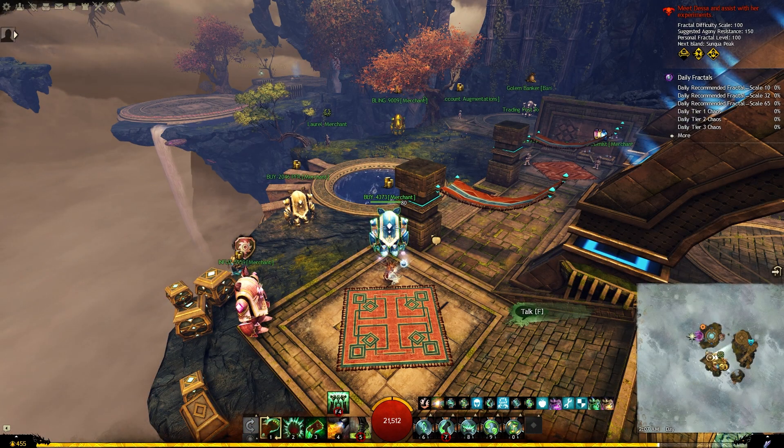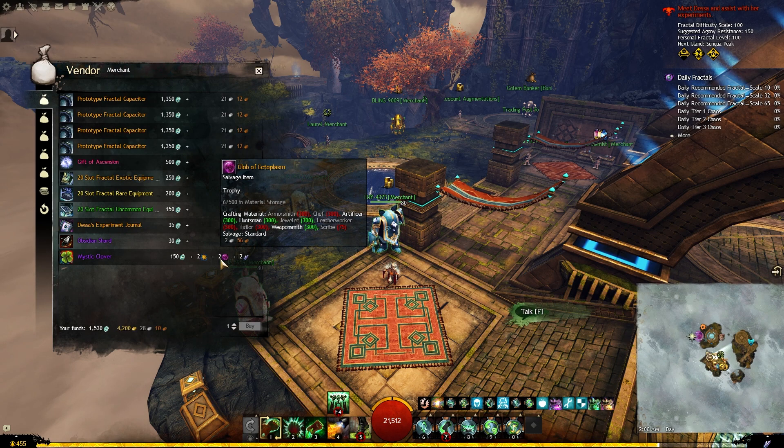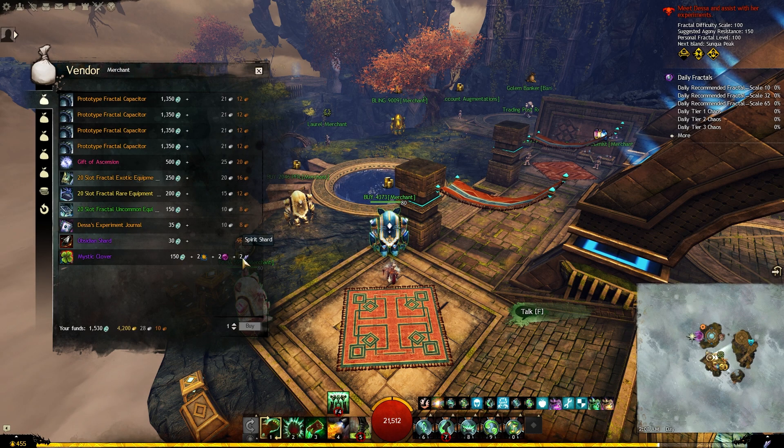The first source is from fractals. Talk to this vendor called BUY-4373 and all the way down you will find mystic clovers. This will cost 150 fractal relics, 2 mystic coins, 2 globs of ectoplasm, and 2 spirit shards. In fractals, you can buy a maximum of 10 mystic clovers per week.